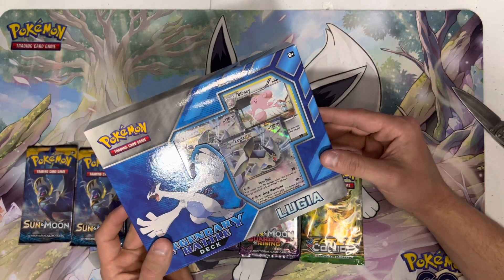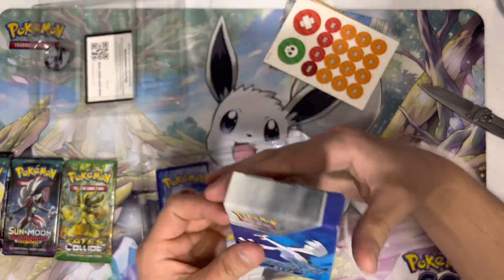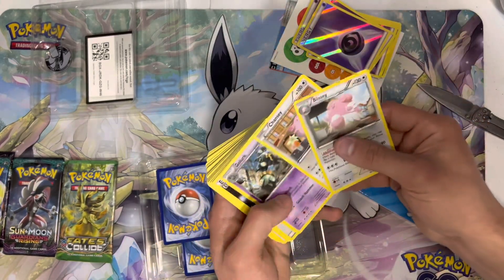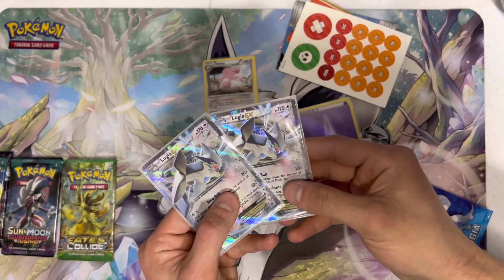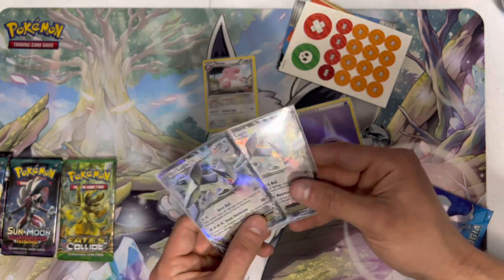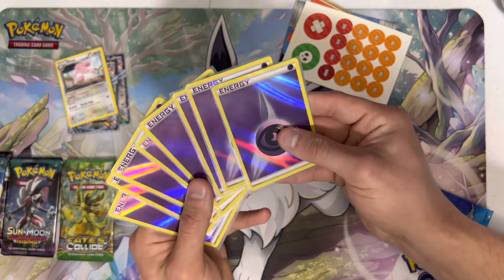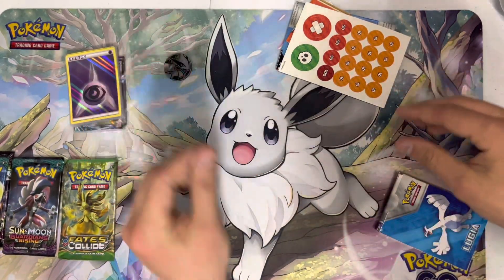It comes with two Lugia EX promo cards and a Blissey promo card. Let's open this up before we get to the packs. It comes with a normal battle deck, damage counters, the play mat, and a coin. There are actually a lot of foil energy cards in here, like Reverse Holo psychic energy, plus a whole deck so you can actually play the card game itself. The two Lugia EX promo cards are from 2015, about eight years old, sleeved up and in perfect condition. Also comes with a non-holo Blissey rare from 2012 — 11 years old — and energies from 2013, about 10 years old, all sleeved up and protected. And here's the Lugia coin up close.